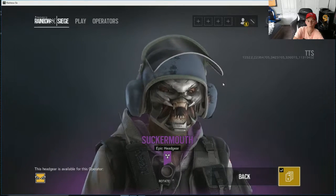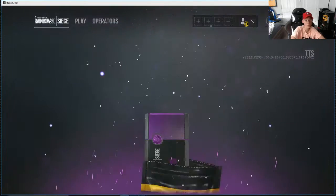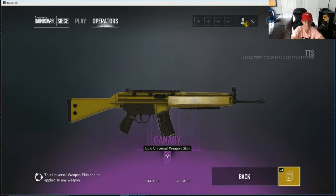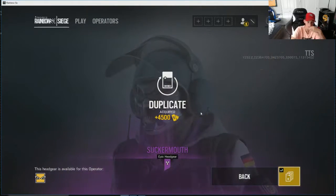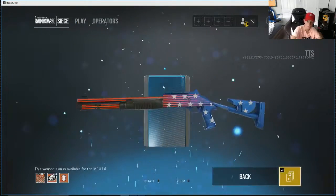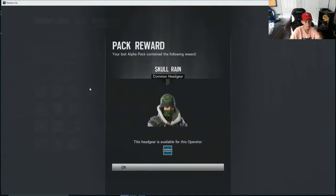Whoa — I don't use IQ but I might have to start using IQ. Scary — just scare the opponent into losing. Okay, is this new? I believe that's the new one. Oh we got this as a duplicate — that's gonna be enough for another alpha pack, so you get your money back on epics. I like this camo.